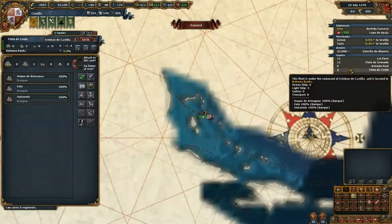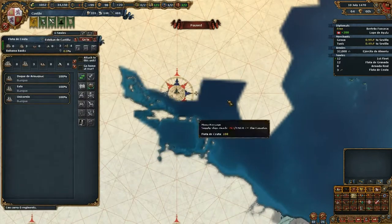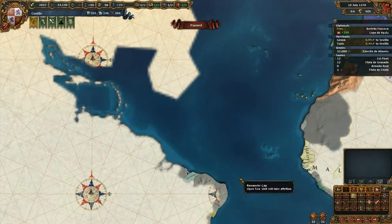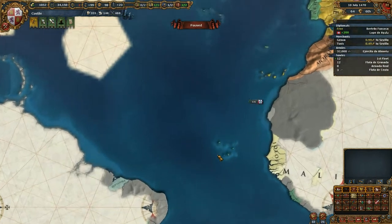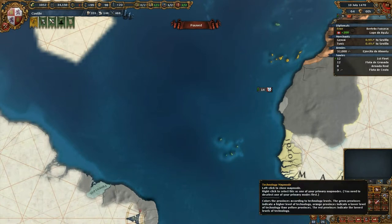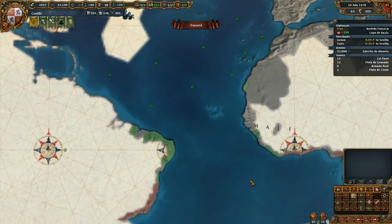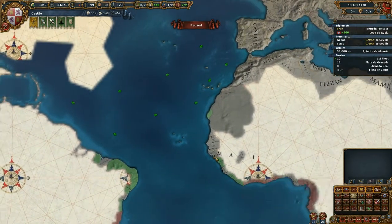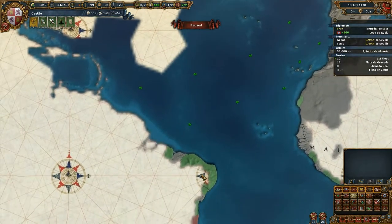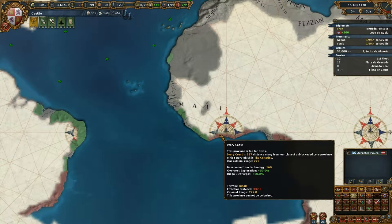We'll pick our exploration guy who is already exploring, but he's on his mission so I cannot control him at the moment. He explores the Caribbean and we have already some land explored. Unfortunately Portugal colonized this island here, Cape Verde. Let's get to the colonial map mode - this one shows us the range necessary to colonize some provinces. Green means we can go there, whereas red provinces won't allow us to colonize because the range is too big.